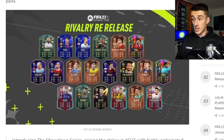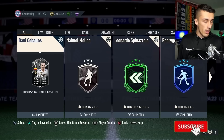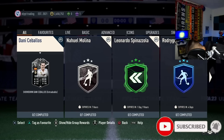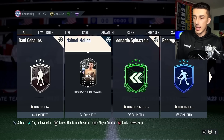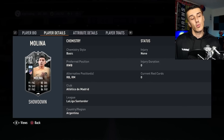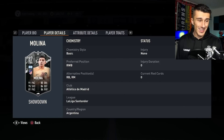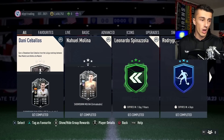They've thrown some of these cards in to make sure there are enough special cards so the community doesn't complain too much — but we're still going to complain. In the squad building challenges for the Showdown, we can see Ceballos and Molina have come out. Molina is a right mid, right back, or right wing back — not terrible stats, but only three-star, three-star. Nothing beyond what we've seen so far.